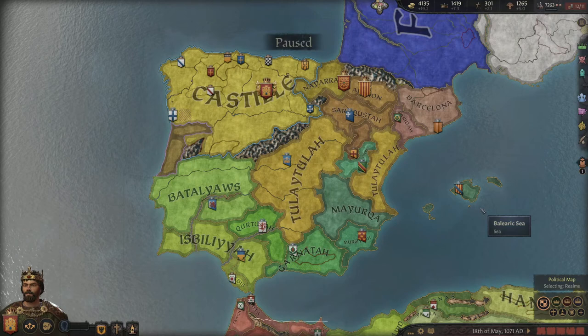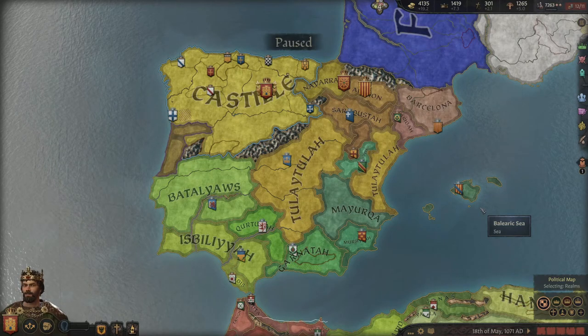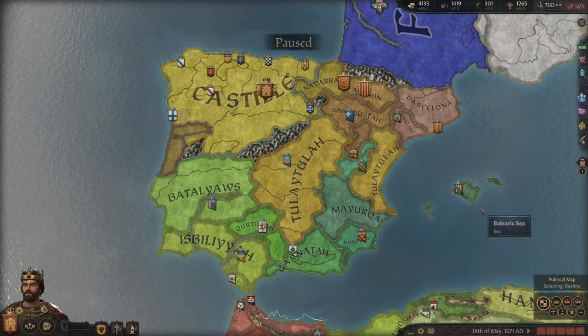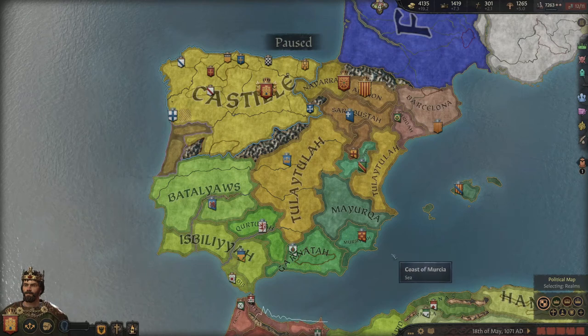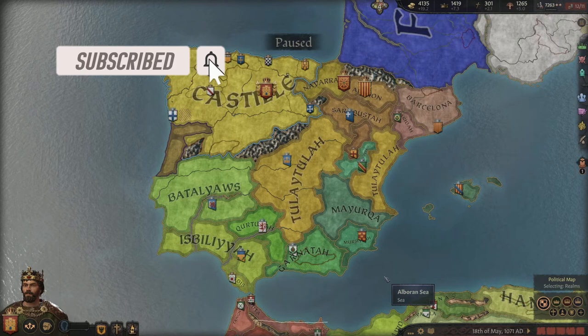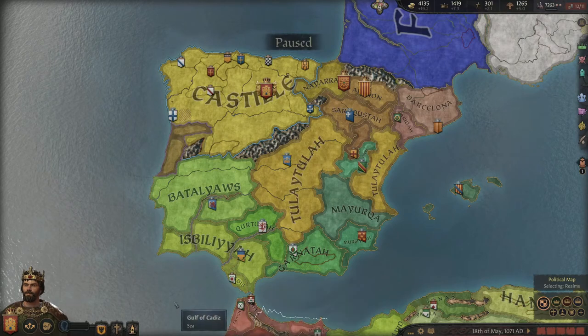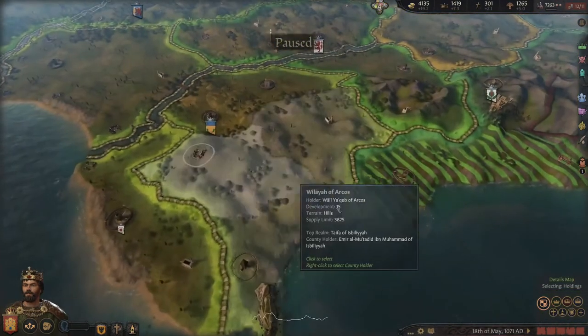I'm not going to go through what those different interesting things mostly are, because part of the fun is discovering and thinking for yourself about how you can use game mechanics and buildings. Watch my streams if you want to see me do that. Let's have a look and talk about how you can spot these — you can find lists on the internet but it's also fun when playing in a different area to just have a look around. The nice thing about this game is it shows them on the map.